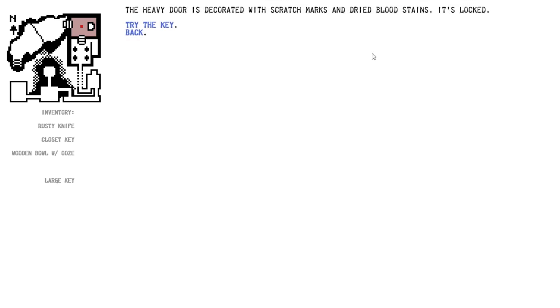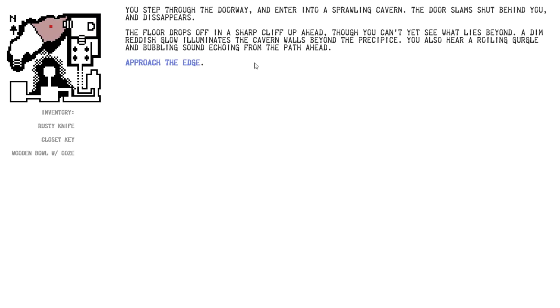Large door — can we get out now? It's decorated in scratch marks and bloodstains, it's locked. Try the key. You place the key in the lock and it fits. You unlock the door and the key immediately crumbles away to dust in your hands. You step through the doorway and enter into a sprawling cavern. The door slams shut behind you and disappears. The floor drops off in a sharp cliff up ahead, with a dim reddish glow illuminating the cavern walls beyond the precipice. You also hear a roiling gurgle and bubbling sound echoing from the path ahead.